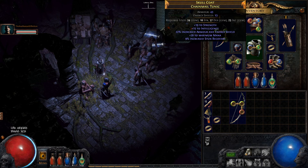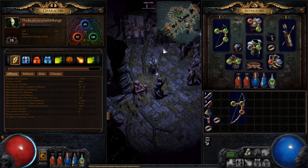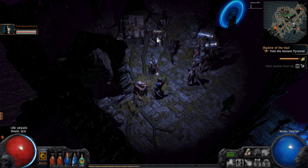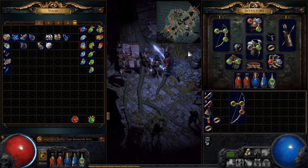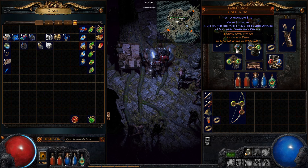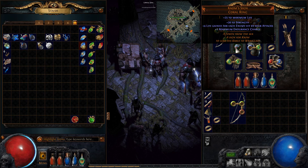Do you want to say that ring and that bow is worth that orb of scouring? I can give you another one of those rings if you want. You should - their rings are good. Why aren't you using them? I'm using the increased rarity rings now. That's mad but I'd swap them out for the gain 4 life on hit rings. Because your life's 400, that's like 1% of your life every time you hit.